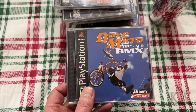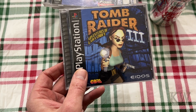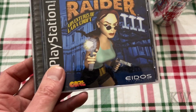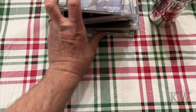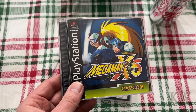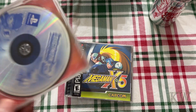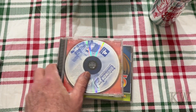Dave Mirra Freestyle BMX — I wonder what he does now. Tomb Raider 3: Adventures of Lara Croft — I like how they slightly exaggerated her in certain areas for the boys, nothing wrong with that. Casper: A Haunting 3D Challenge. Here's a great one — Mega Man X5. Like the Mega Man series. This one is Digimon 3 — looks like the cover's missing from that one, that's fine.